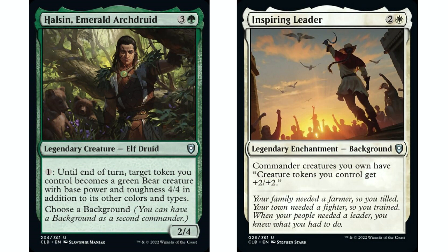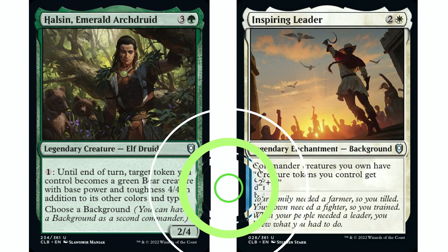Next up, Helson Emerald Arch Druid matched with Inspiring Leader. You're in a stompy beater theme — Helson is three and a green, elf druid, two/four. Pay one: until end of turn, target token you control becomes a green bear creature with base power and toughness four/four. Inspiring Leader is two and a white background — commander creatures you own have: creature tokens you control get plus two/plus two. Now any token becomes a six/six bear — doesn't even have to be a creature token. You can turn a clue or food token into a six/six bear for only one mana. Four food tokens kicking around? Spend four mana to turn all of them into six/six creatures. Inspiring Leader is the best match for Helson.